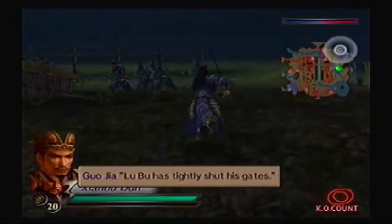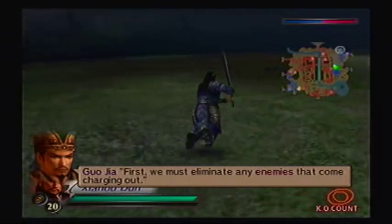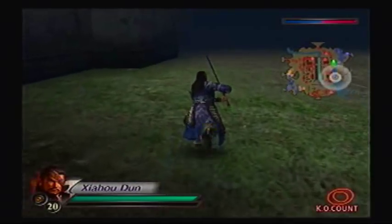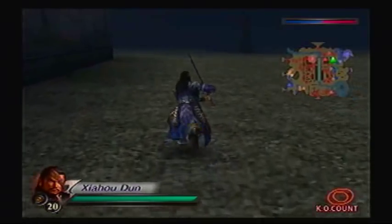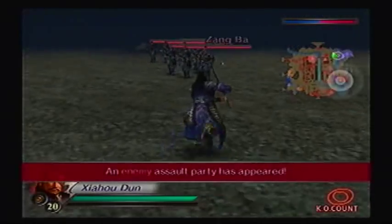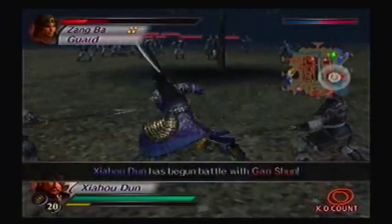Lu Bu has tightly shut his gates. First we must eliminate any enemies that come charging out, and there will be quite a few - some of them are battling us to the south and to the west. In this battle, Lu Bu's forces join up with us, because he originally had Xiaopi Castle. He lost it to Lu Bu, but that was his fault for allowing Lu Bu into his home, and then Lu Bu turned on him.